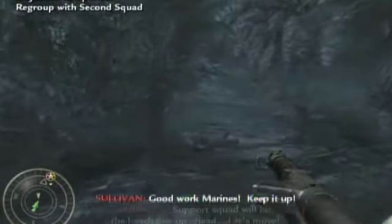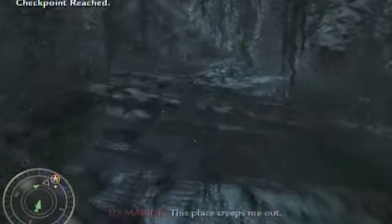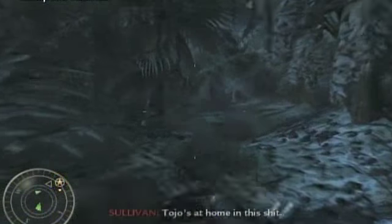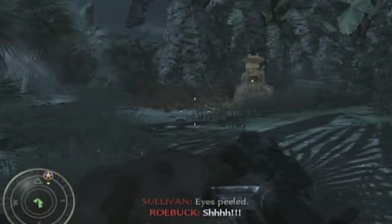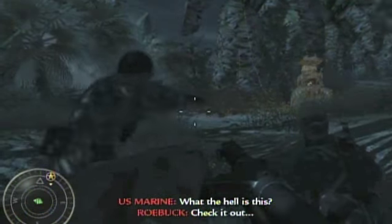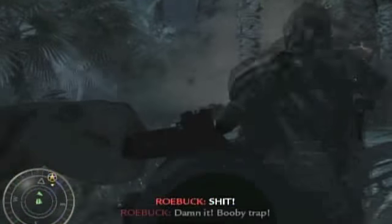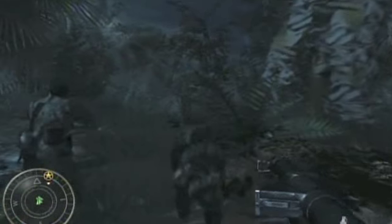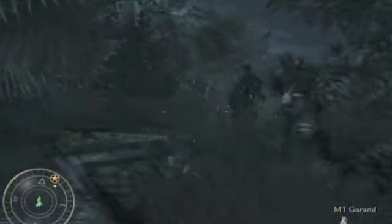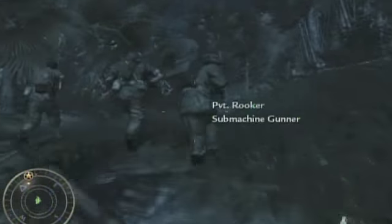Good work, Marines. Keep it up. Torchball hit the beach just up ahead. Let's move! It's crazy. Tojo's at home in this shit. What the hell is this? Check it out. Looks like a temple or some shit. Get ahead! Damn it! Move it down! Horse squad should be there any minute now. Watch it! Thank you.